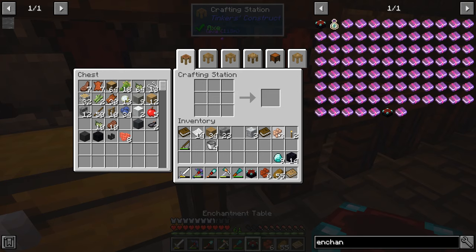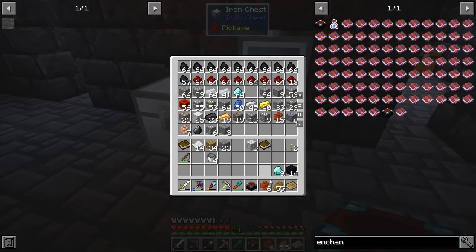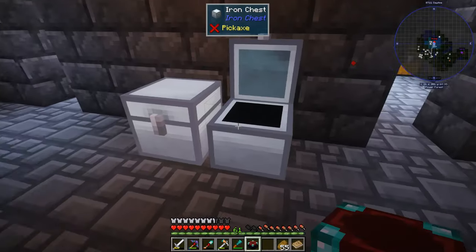Here we go — now we have our enchanting table. Let's put our ore berries away — you can see I have all kinds of stuff to work with. So there's our enchanting table.